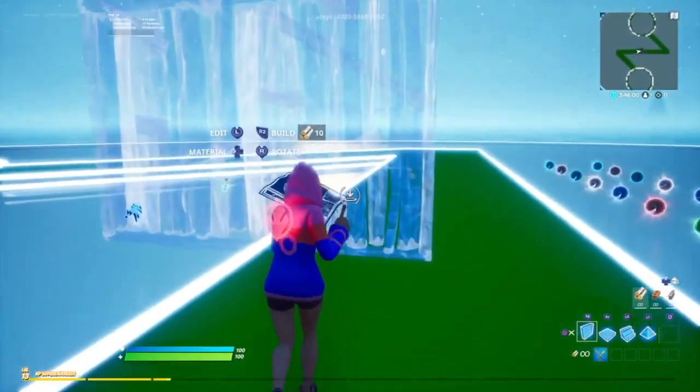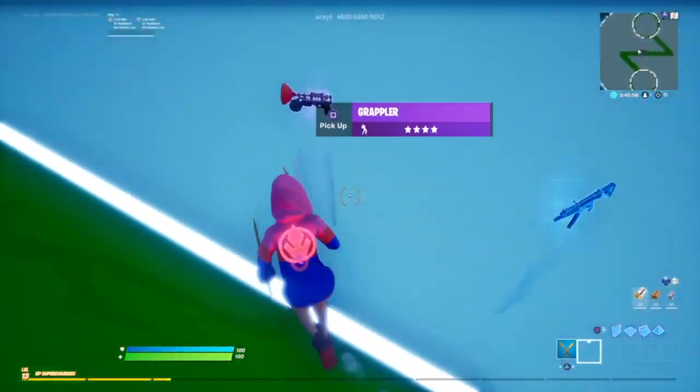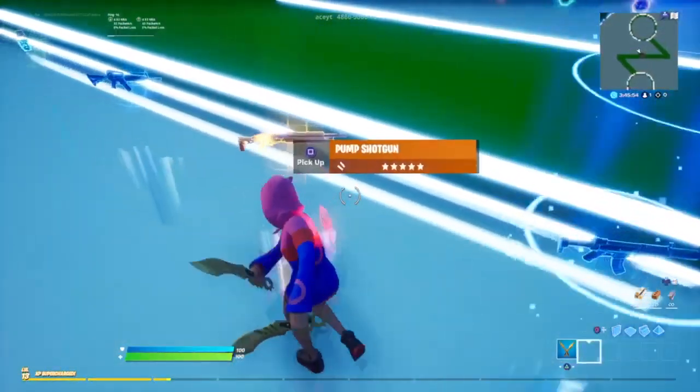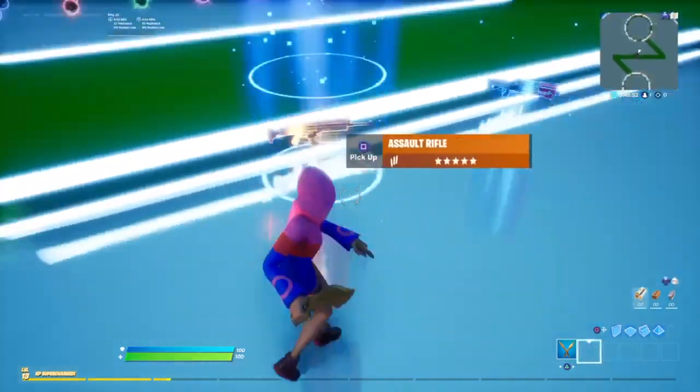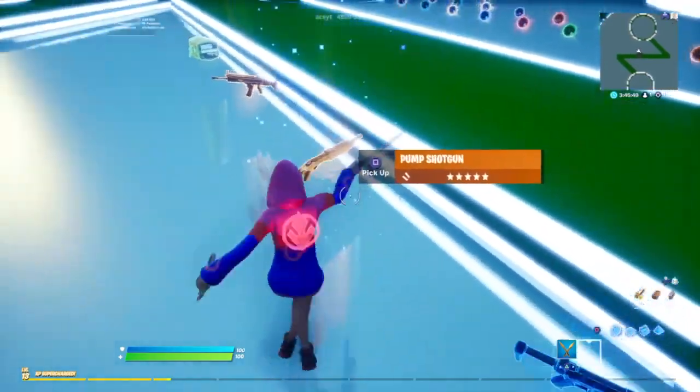After you guys have entered, there are a couple of things you need to know. You're going to be spawned down right here, and all you need to do is choose your weapons from this spot right here. You can hit the weapons to basically change the rarities and change the weapons, just like this.